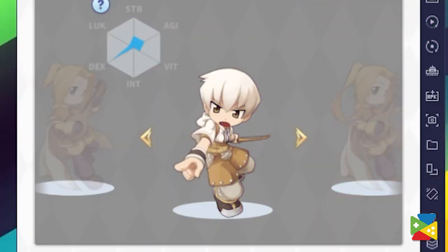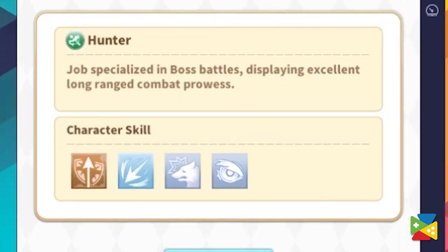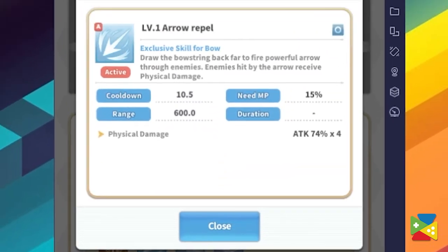Hunters, on the other hand, are the complete opposite. They have a kit that is very specialized for dealing with bosses, with lots of skills to deal deadly damage to single targets, or staying safe since they can attack from very far away. And even though they can already deal massive damage to individual enemies, they can also burst down large crowds with their Arrow Repel skill, which pierces all enemies in a straight line.